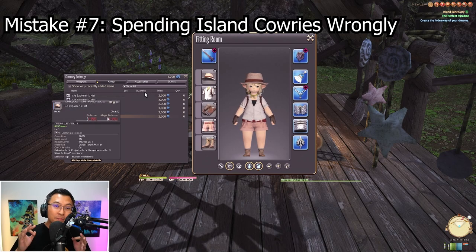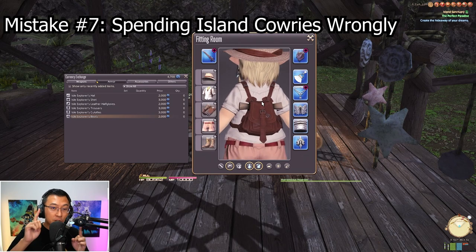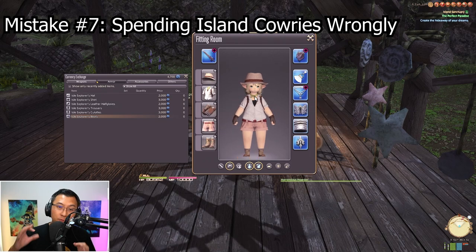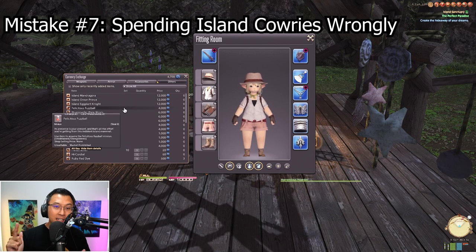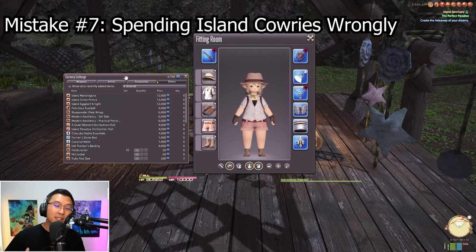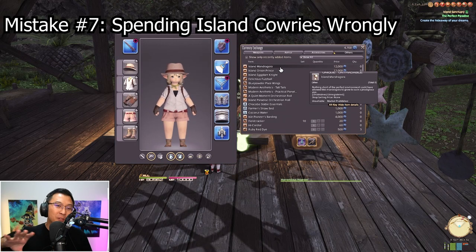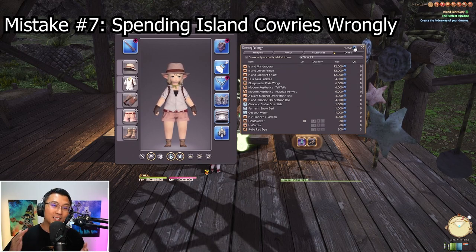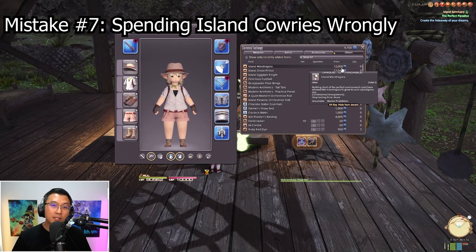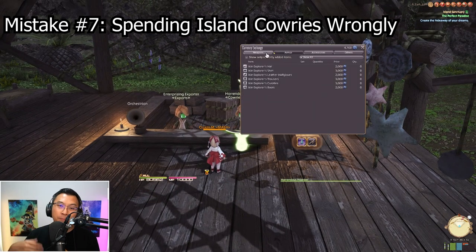Mistake number 7: do not spend your island cowries on glamour or fun aesthetic stuff if you're trying to progress your island as quickly as possible — those resources are very valuable. I initially bought one piece of gear just for testing, but like taking a sinful dessert from the fridge past bedtime, it feels good in the moment and you regret it later. I ran out of resources and became bottlenecked because without island cowries I couldn't advance. Keep them to upgrade your island. If you're playing at your own pace that's fine, but don't make this mistake if you're power leveling.